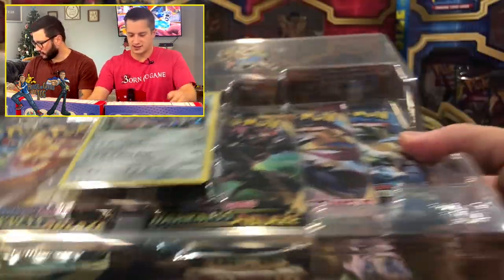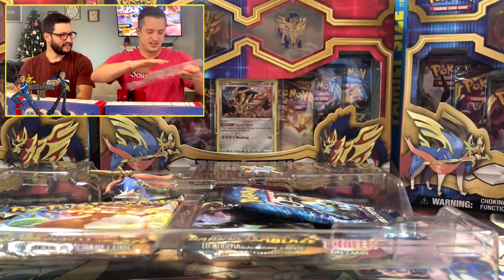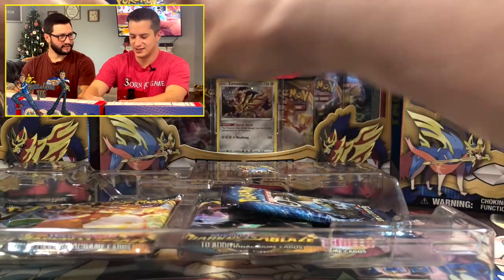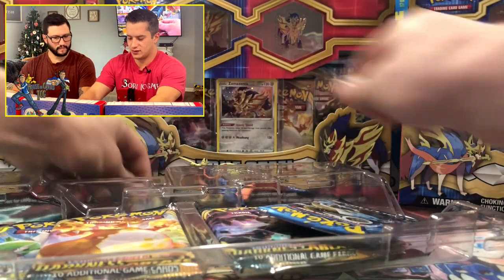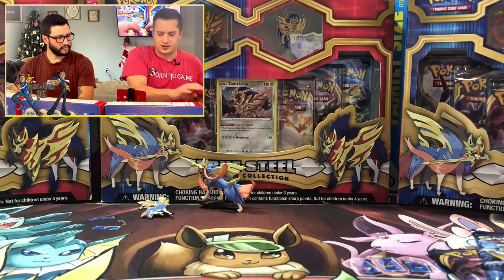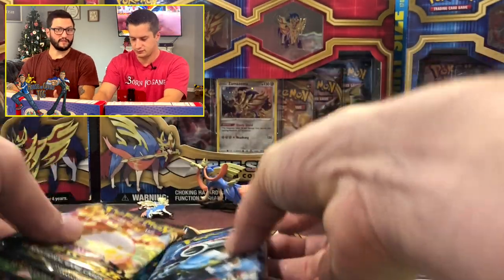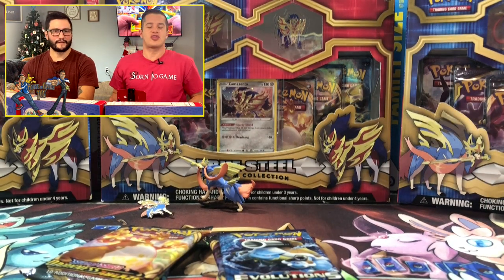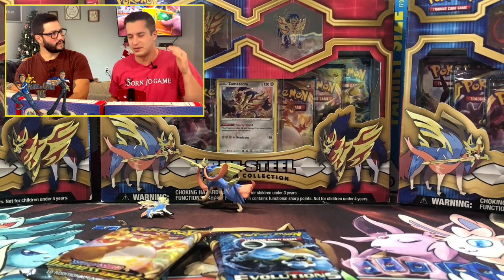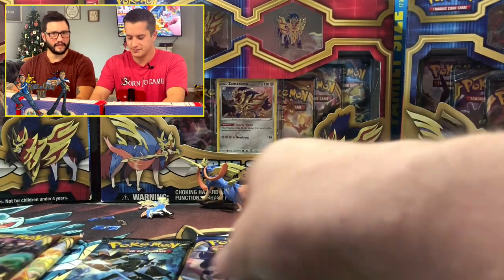We're going to start cracking into our first box. The big pull from the Sword and Shield base set is going to be the Zacian V. Thanks everybody for joining us — we're almost at 500 subscribers. By the time this video comes out we could get there, so if you get a chance please like and subscribe. We're on our way to a thousand subscribers and we have big plans.